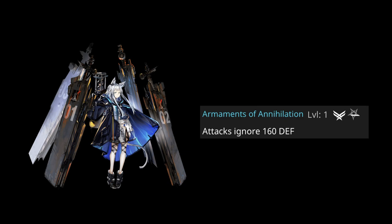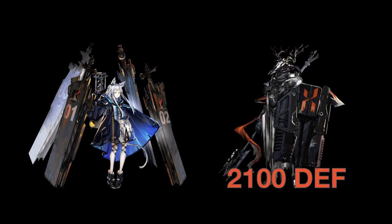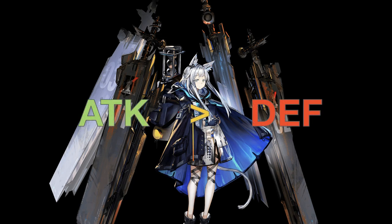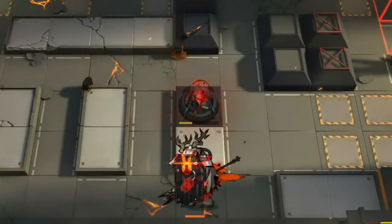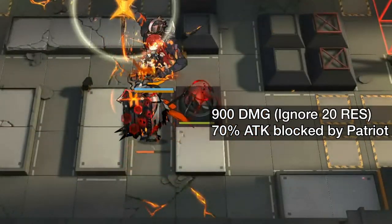Ignore Defense traits or skills should be treated as deducted attack. Rosmontis ignores 160 defense at Elite 2, meaning she slices away 160 defense from any enemy — so if an enemy has 400 defense, it decreases to 240, and if they have 2,100 defense, it drops to 1,940. This defense reduction only applies to Rosmontis attacking them, not other allies. Same rules of attack and defense apply — if her attack is higher than the enemy's reduced defense it deals full damage; if lower, minimum damage. Similarly, Serta ignores 20 Res at Elite 2. With 3000 attack on skill activation against a 90 Res Patriot — without the ignore she'd deal 300 damage per hit, but with the ignore she's dealing 900 damage per hit.